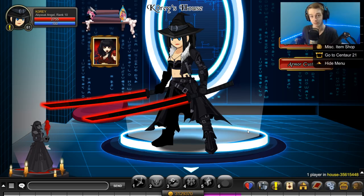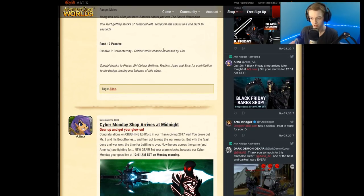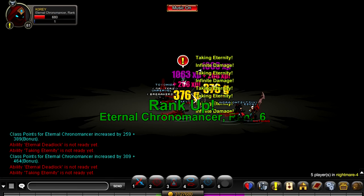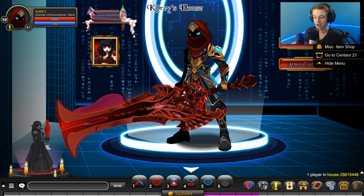I'll see you once I get to rank 10 — we need to get rank 10 for the 15% critical chance increase. Yeah, by 15%. So we're gonna get rank 10 and then I'll be back with you guys shortly. Alright, quite a bit of time has passed and I got the class to rank 10, which grants me the 15% crit increased.